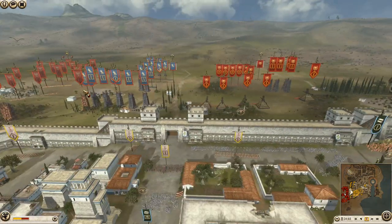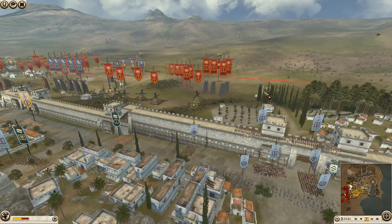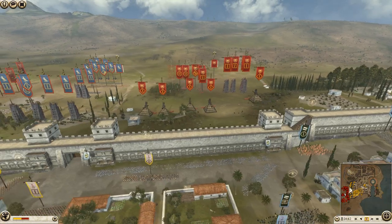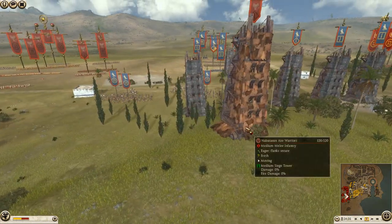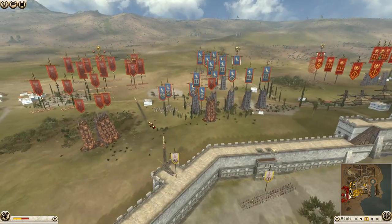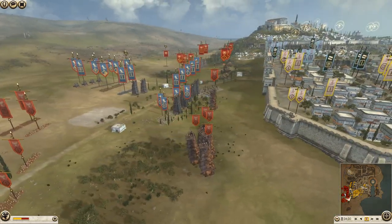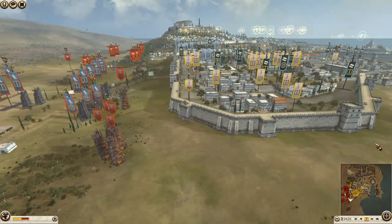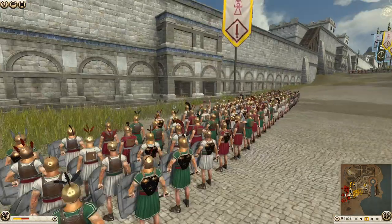It looks like Rome's gonna go with the old Tortoise release strategy. Maybe he's gonna put these towers up here. Egypt is going all towers, and Nabatea is kind of just going across Egypt and putting this tower up there. This is kind of risky, bringing up Nubian Bowmen — they're just getting focused down at the moment.